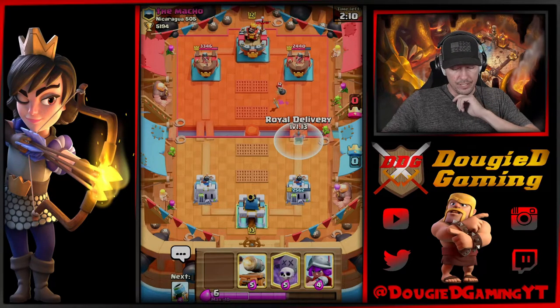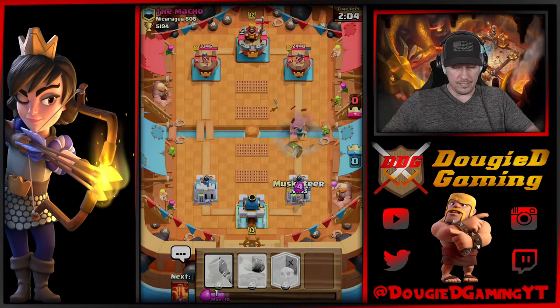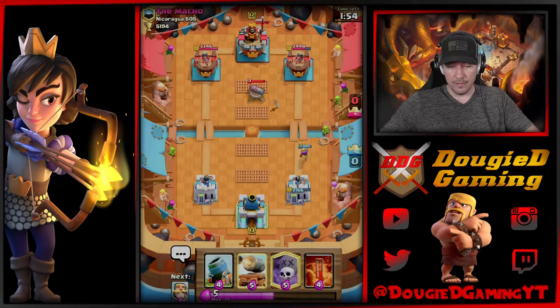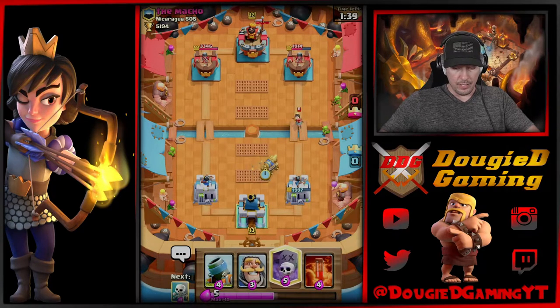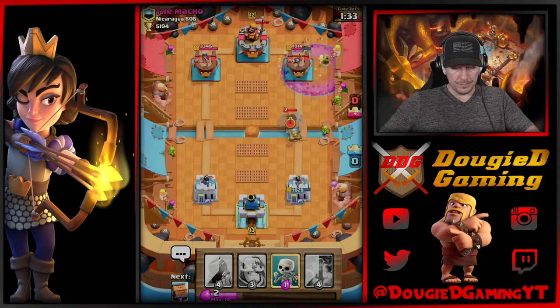I think I'm gonna go ahead and royal delivery this. Drop it now. He's got that — okay, all right. So we got a little bit of a bait. He's definitely keeping that pressure up — he's gonna have his musketeer I believe. So I might start to play defensive mortar, we'll see. All right, that's interesting that he let that go. I wasn't 100% sure. We're gonna go ahead and go in now I think. And I am gonna get a little aggressive here — I feel like it's a good time to do it. He's got that valkyrie.